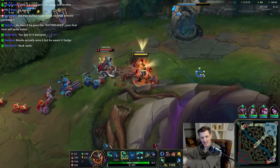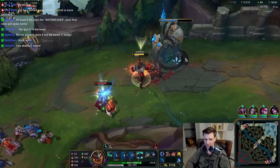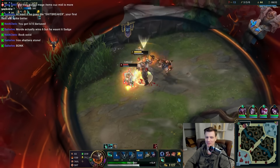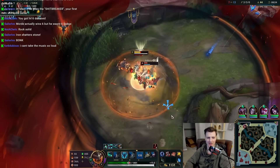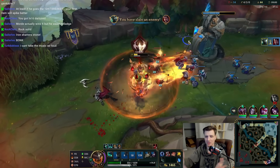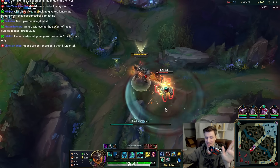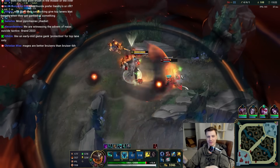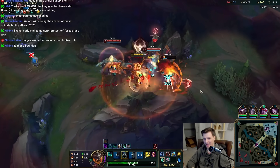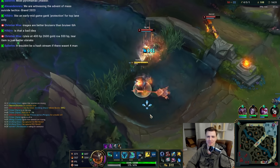Rift Maker is an interesting item because they changed how omnivamp works — it's the only item that gives omnivamp now. For five seconds you get 2% more damage stacking up to 10%, and after those five seconds you get 10% omnivamp. Omnivamp has been changed so it now heals 100% of the damage you deal to champions without being reduced by anything. So whether you AOE with Mord's passive, Q, or E, you get 10% of all that back, which adds up quickly.